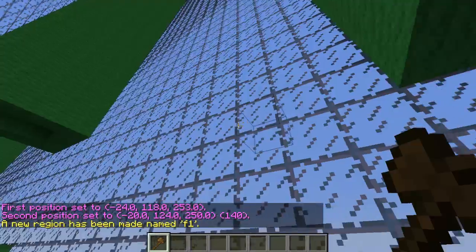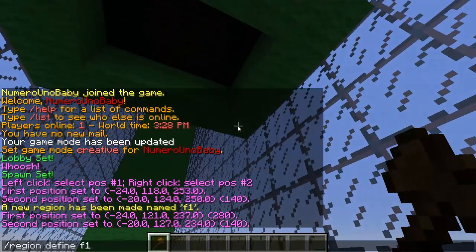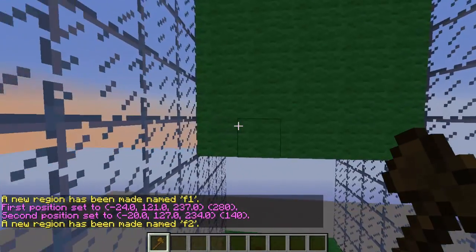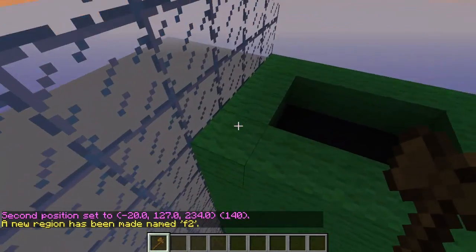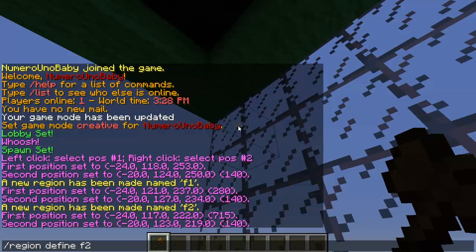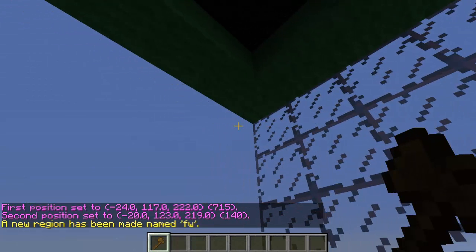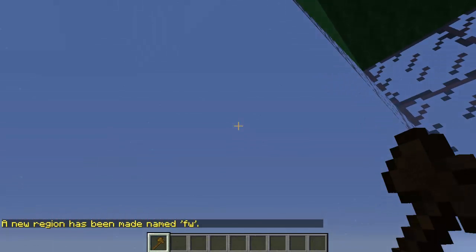Name the first region F1, the second F2, F3 for the next one, F4, and keep going for all the pipes you have. Once you reach the last pipe, select that region and type FW — that will be for the last pipe. And that's how you set it all up. Make sure you smack that like button and subscribe.